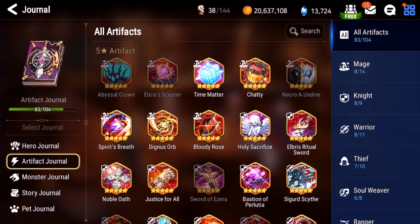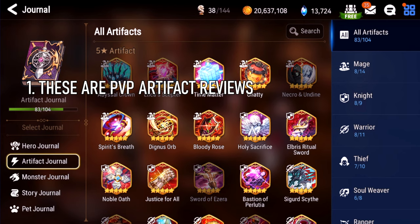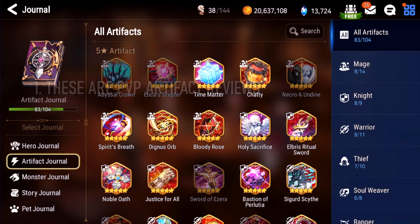Before we start, I want to go over three caveats. Number one, these are PvP ratings. Some of these artifacts are really good in PvE, but they suck at PvP. I do not care about PvE artifacts because PvE at a certain point becomes really easy. It almost doesn't matter what artifact you run unless you're really trying to min-max with one-shot teams.